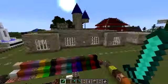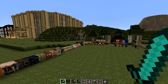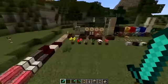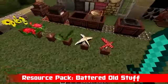Hi people and welcome back to Resource Pack Weekly. Today I bring you another resource pack - this is the Battered Old Stuff resource pack and I rather like it. It's a 64x pack and we're going to get started right over here as usual by looking at the flowers in their pots.